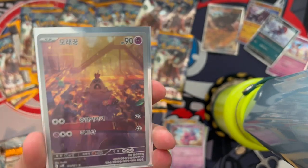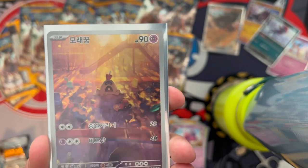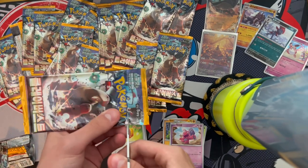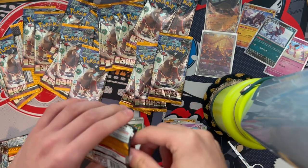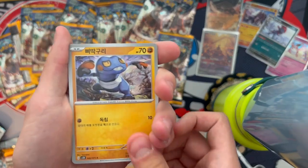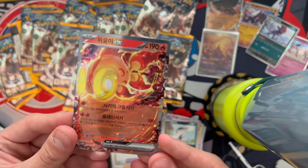I heard this guy fights kids who try to take his shovel — Ghost types in Pokémon are just crazy. Anyway, next pack: Croagunk, Shroodle, Tinkatink, Bombardier, and oh — Chi-Yu EX! I have this in Japanese because I love this Pokémon so much, but it's really cute to have it in Korean too.